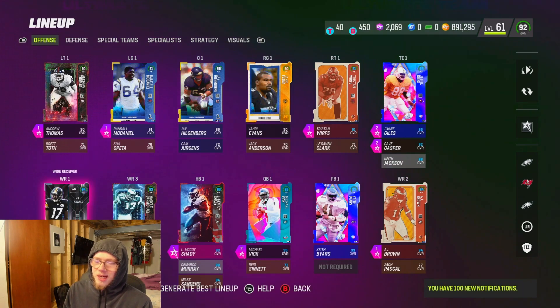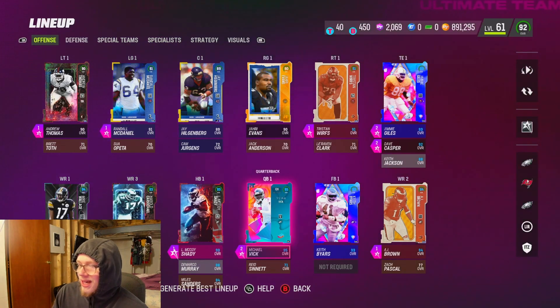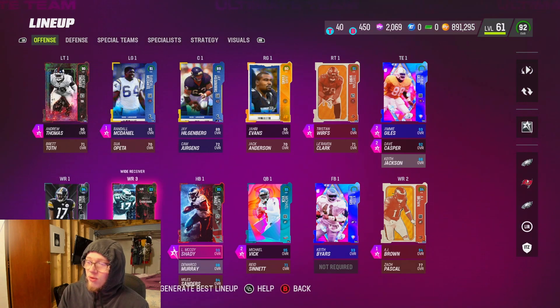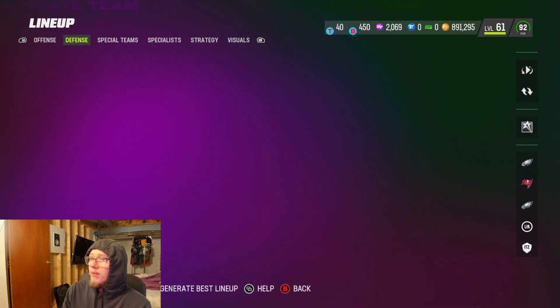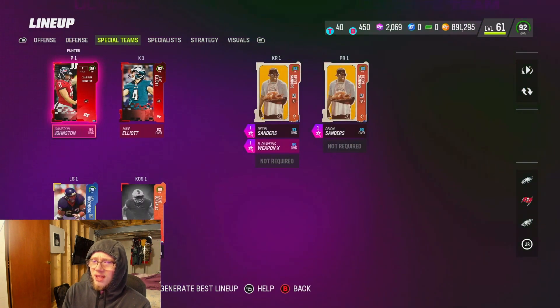Running the two tight ends again — it was fun running three receivers but at the end of the day I'm a two tight end guy. I'm rocking Mike Wallace and AJ Brown. Monk is better than AJ obviously, but he's selling for so many coins. The real difference between AJ and Monk is just three extra inches of height and one speed — not the biggest deal, especially since these receivers don't need to win jump balls; we run route combos and get guys open.